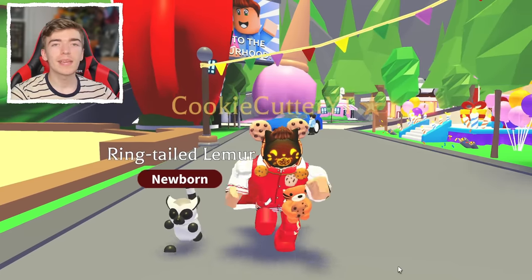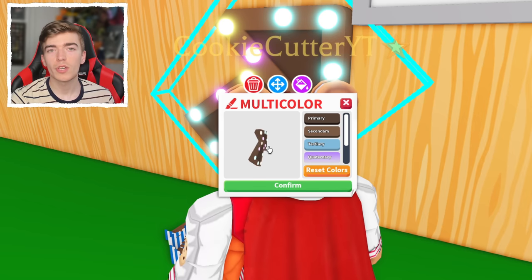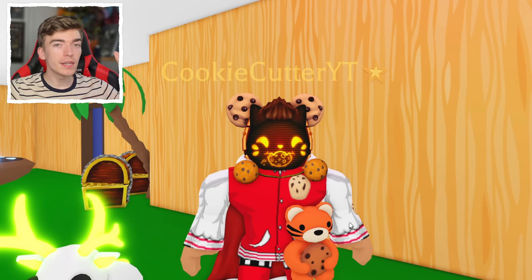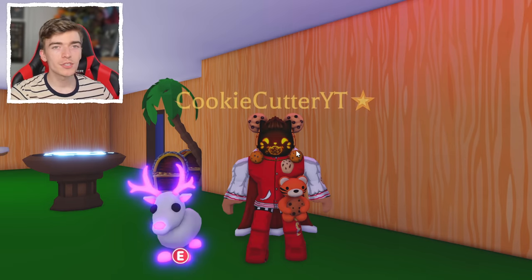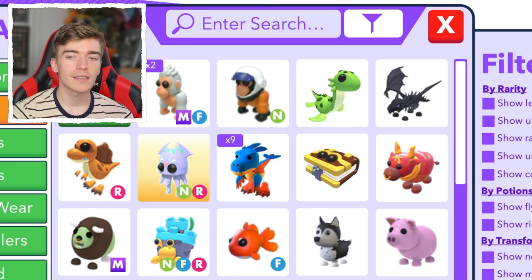Now by me making this video, Adopt Me actually listens. A couple months ago, I said Adopt Me should implement a feature where you can change multiple colors, and they did. I even made a video about growth potions two months before they released, and then Adopt Me added them. So let me share some good ideas. Personally, this would be really useful for me, especially when I'm trying to trade for something of a certain value. Being able to just select the rarity and the potions is definitely handy.